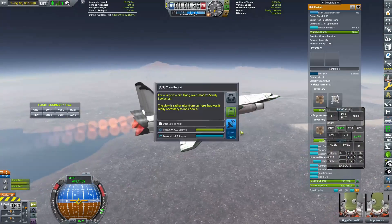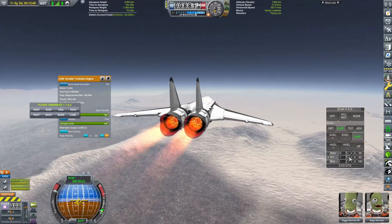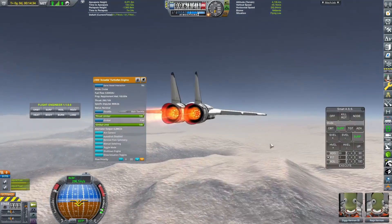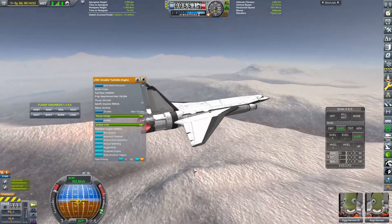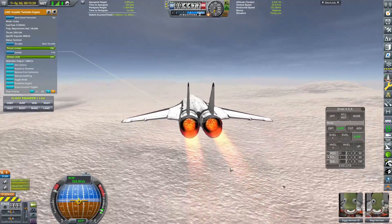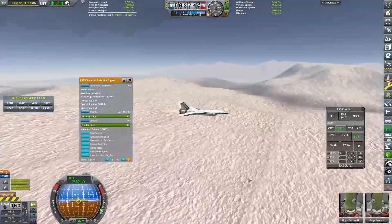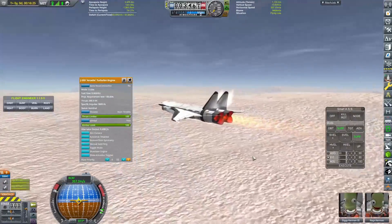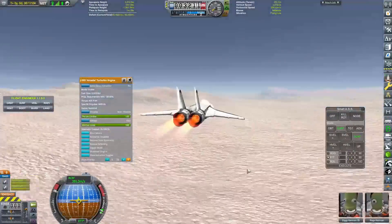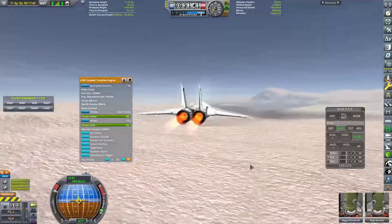That's not something we're going to be doing in this episode, at least. The space plane I'll design later on is going to be launched on top of a more conventional rocket, because we are playing with a rescaled Rode system. That means we need 6,000 meters per second of delta-V to get to orbit — that is a crazy amount to try and build an SSTO with the parts I have unlocked at the moment. We're going to need a lot better technology before we can do that.